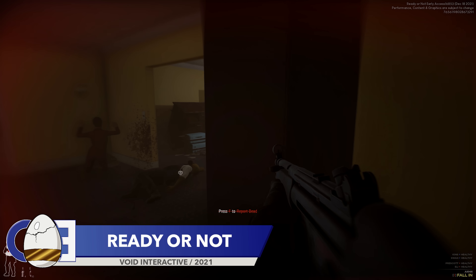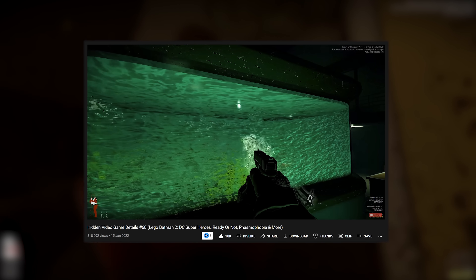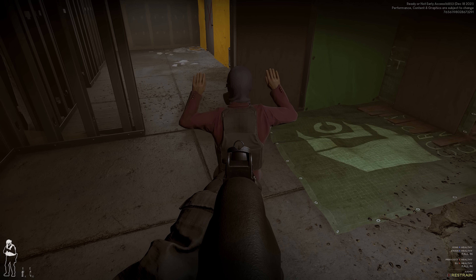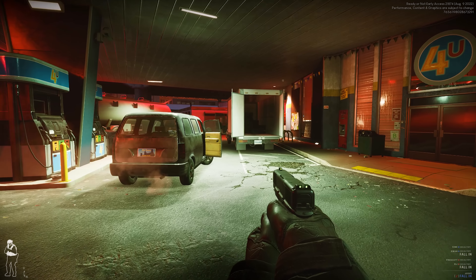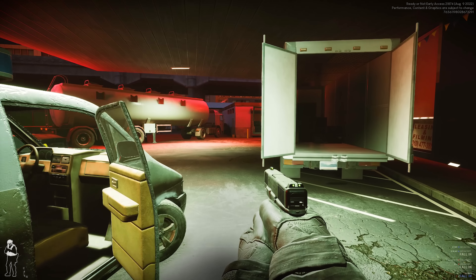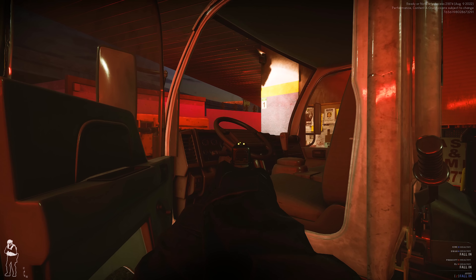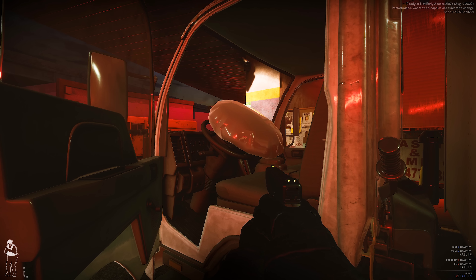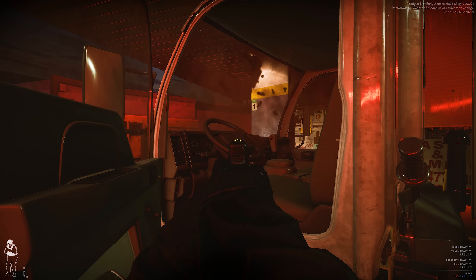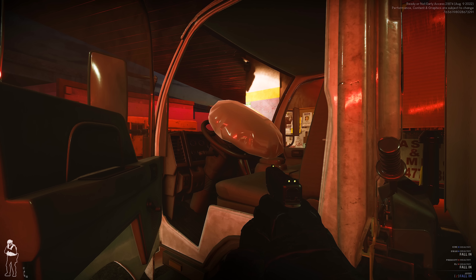Now, we have covered Ready or Not in this series before, with my personal favourite detail being the realistic fish tank physics that saw water drain from the tank when shot. This next detail is cool and one that I haven't seen in any other game before, but I'm not sure it's very realistic. On any of the levels with cars, if you shoot the steering wheel, this will happen. I'm not sure this is how airbags work — I'm thinking that shooting at the airbag would pierce it, meaning that it wouldn't inflate. Regardless of the accuracy of the detail, it is still pretty cool.